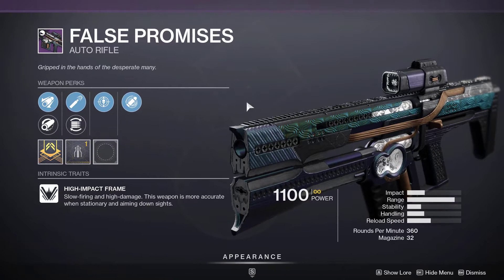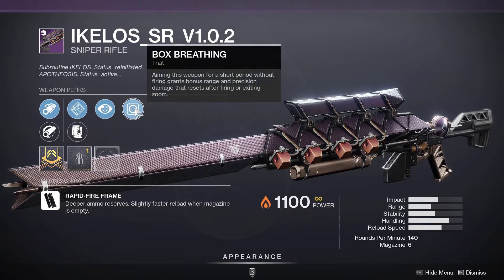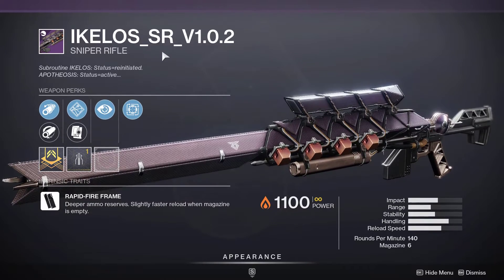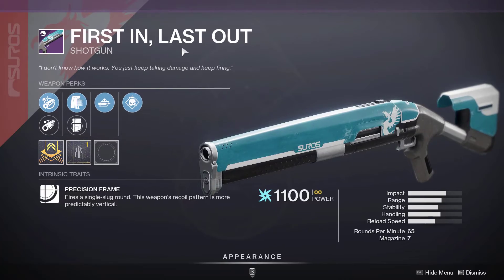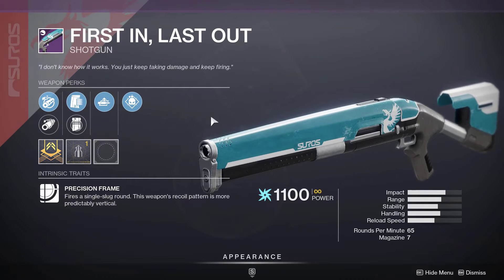Next one is False Promises. This is Trash. A Kilo Sniper Rifle with No Distractions and Box Breathing — another Trash roll. First in, last out. Last week Xur was selling a way better roll than this Trash.